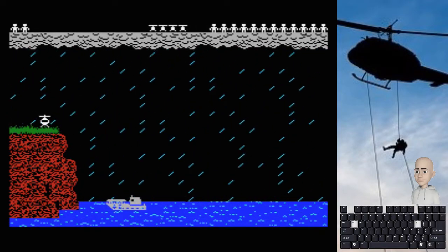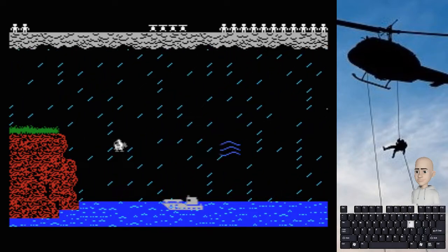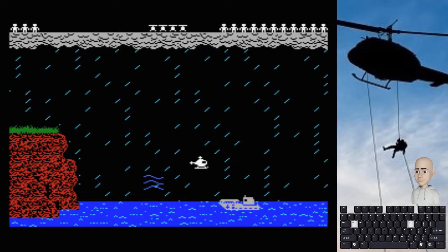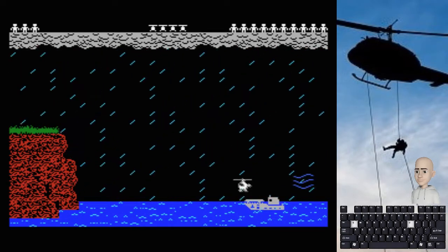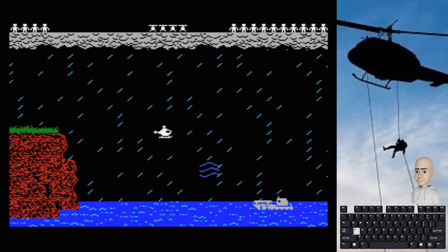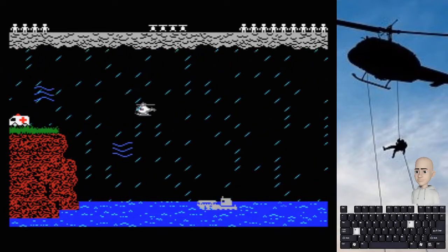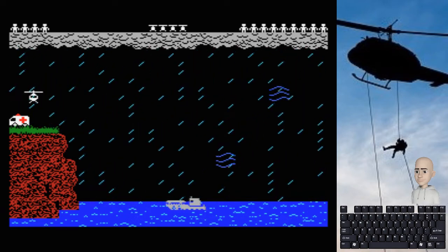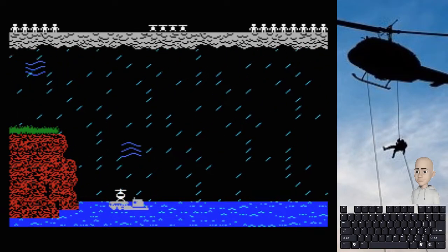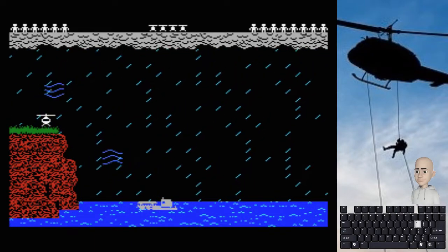En estos primeros intentos es bastante sencillo e intento ir lo más rápido posible. Aterrizo muy cerca de la cabina del barco y luego muy cerca de la ambulancia para ganar unos segundos extra. Cuando hayamos rescatado al tercero, ya empiezan a aparecer elementos atmosféricos, como rachas de viento que nos van a empujar hacia el acantilado. Aterrizar en el barco hay que hacerlo con cuidado porque si bajamos con mucha velocidad nos estrellaremos, y si tocamos el agua perderemos una vida.